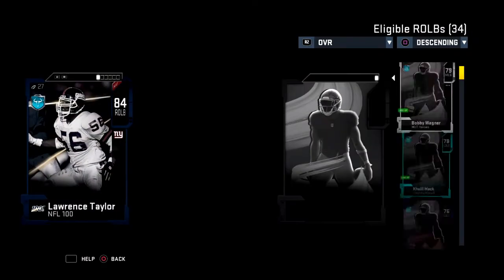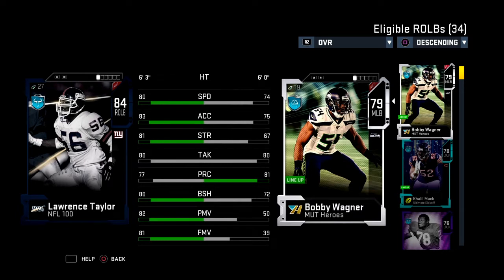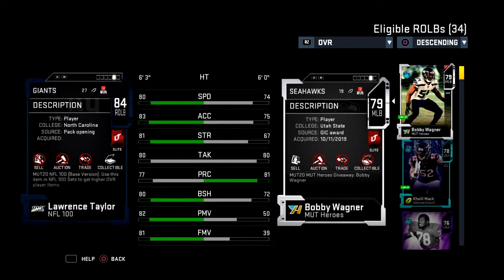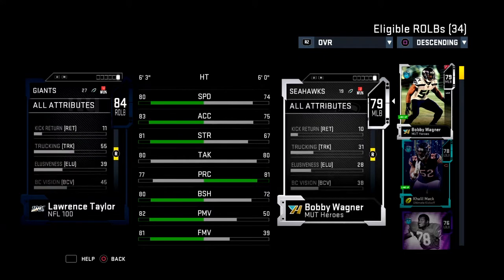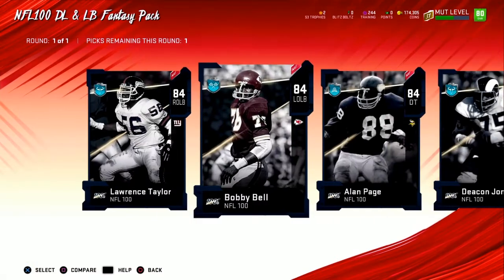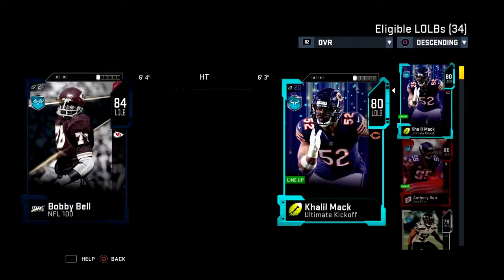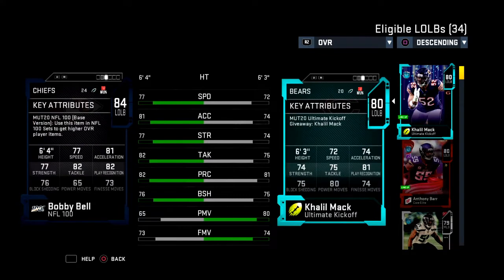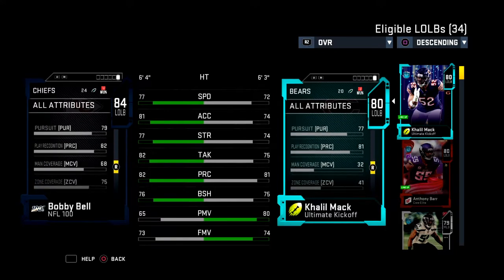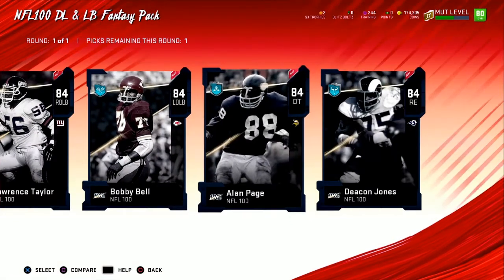I got Lawrence Taylor, Bobby Bell, Alan Page, and Deacon Jones. I don't want to choose Lawrence Taylor because I run a 4-3, so my outside linebackers are coverage linebackers, not pass rushers — and Lawrence Taylor is a pass rusher. Let me check his zone coverage... yeah, 37 zone. I think Bobby Bell is a coverage linebacker. He has 77 speed though, and 76 block shed. Let me check his zone coverage — he has 76.